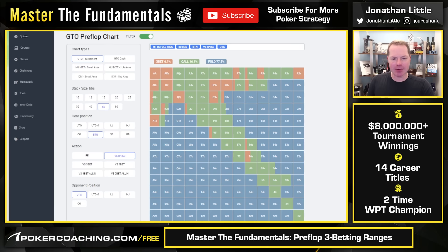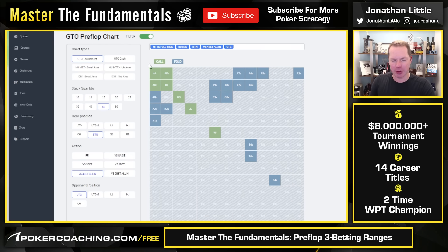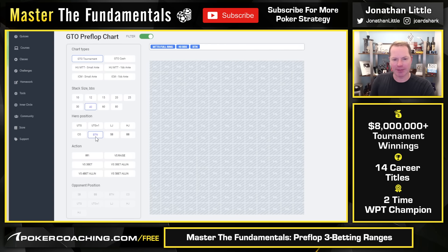Now let's look at what happens when we're shallower stacked — 40 big blinds deep. Our 3-bets change just a little bit and our value range, the 3-bet-get-it-in hands, is slightly different but still mostly the same selection, a little bit wider with the pairs. Going back to 60 big blinds, versus a 4-bet all-in you call it off with only pocket nines and better plus ace-king. Notice that even ace-queen folds. So many people have torched money with ace-queen offsuit — myself included in the past.